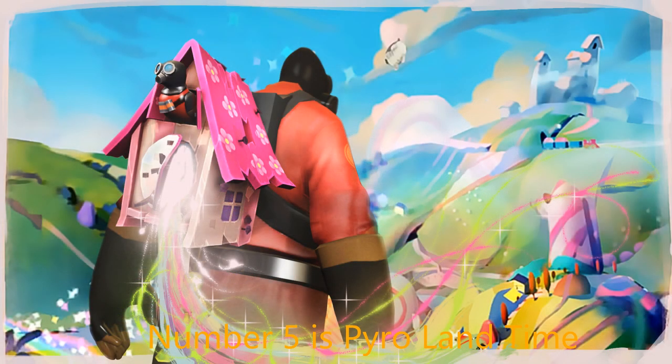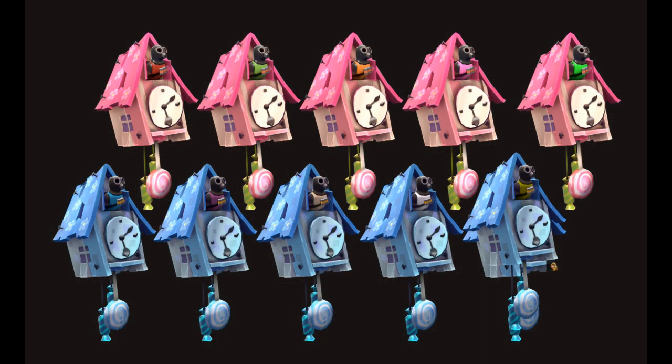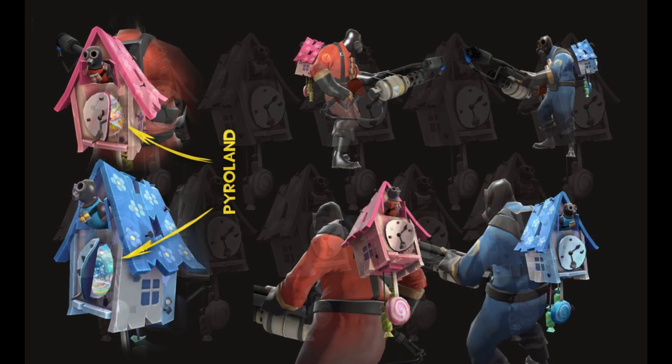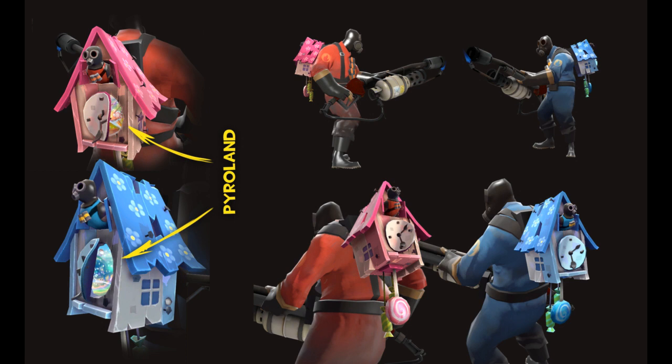When you've got something creepy, you've also got fun with Pyroland time. At number five is a clock on Pyro's back that tells you when it's Pyroland time — it fits well with the 'Do You Believe in Magic' set. Unfortunately for Pyro, it's not really Halloween; it's always murder time. But put some dark red or blue on it and there you go. It does make sense with Pyro being a bit loony.